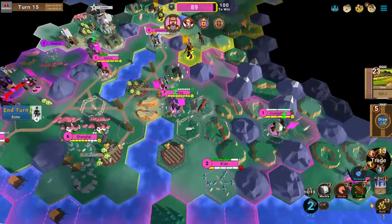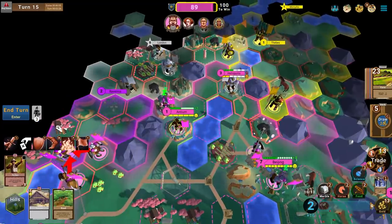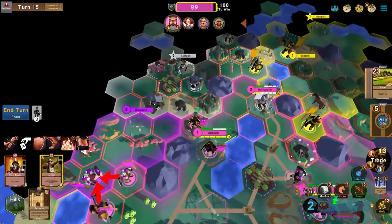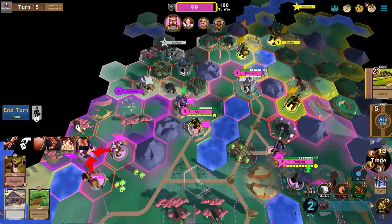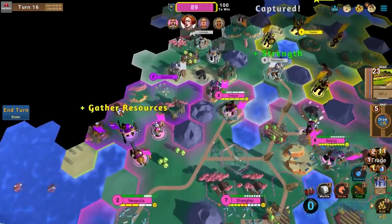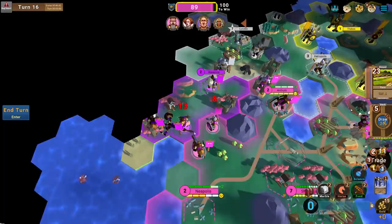Producing two food is quite good though. Oh, that's a Mamluk not a Spearman — way less threatening. This guy's on nine health. My two Archers could probably take him but I'll retake that with a Swordsman soon. I'll have my Archers fortify — they get plus 25% terrain defense and only take half damage when attacking, so they're quite good at defense. It looks like I'm getting a bit of pushback but I'm holding pretty comfortably.